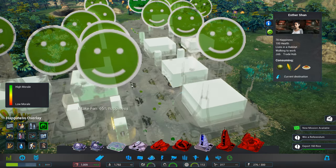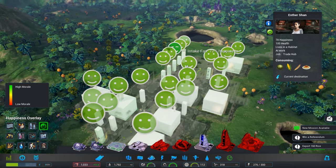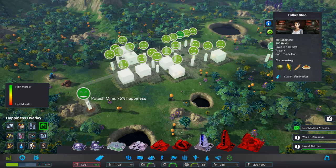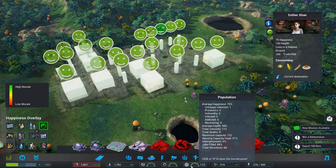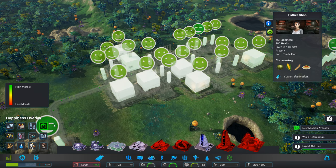So hopefully that will increase the overall happiness. Did you see really happy faces? 76% happiness. 75%. Nice. 70% — we are going to be winning that referendum, no problem at all.